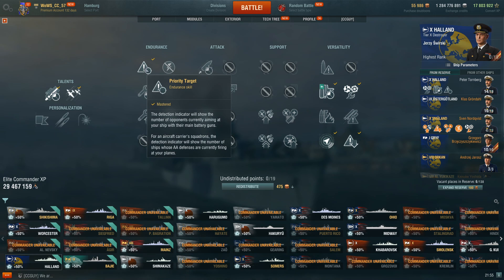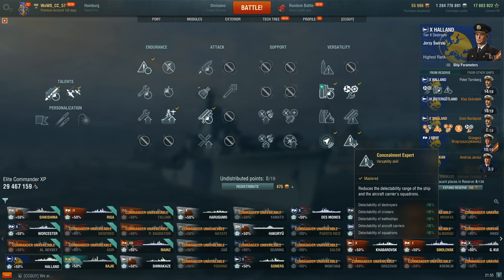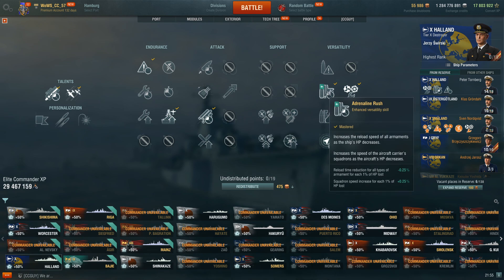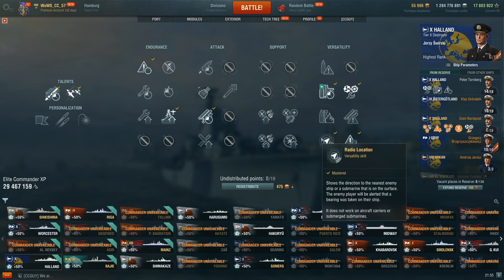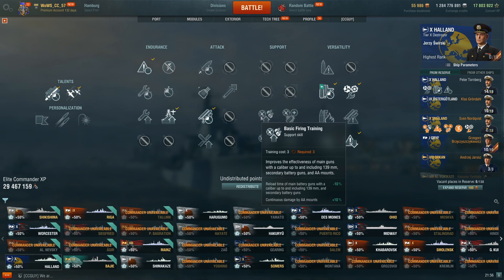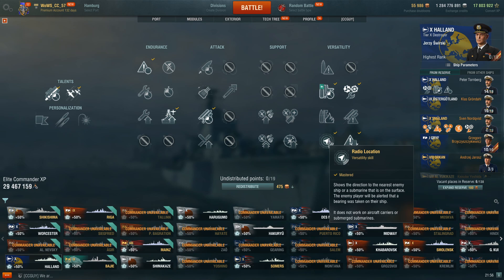Build-wise: Priority Target, followed by Last Stand, followed by Survivability Expert, followed by Concealment Expert. You always build for survivability first in a destroyer because staying alive is what allows you to deal damage. After that, build Torpedo Armament — a flat 10% buff. Then Adrenaline Rush and the last 4 points into RPF, because it gives you so much useful information about what the enemy is doing, where they are, where they're coming from. I've seen builds that run BFT and Preventive Maintenance — not bad, the gun power is quite good — but personally I find RPF far more useful, especially facing ships like Småland when you don't know where they are.